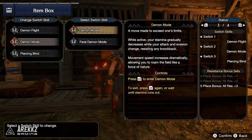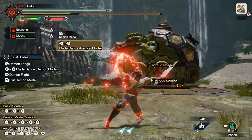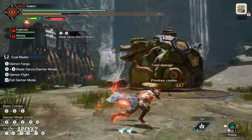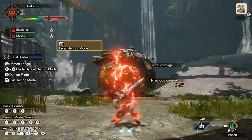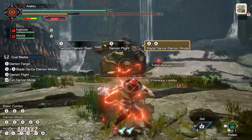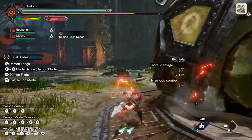Your second option is Demon Mode by default — a staple for this weapon that gives you increased damage, movement speed, and new combos. Alternatively, you have Feral Demon Mode, which works similarly, but when you're in this mode and you dash, you also dish out damage. So it's a useful way to put in extra numbers if you're playing evasively.